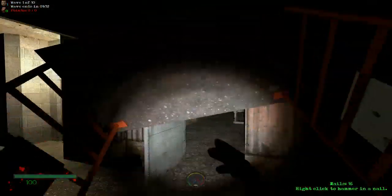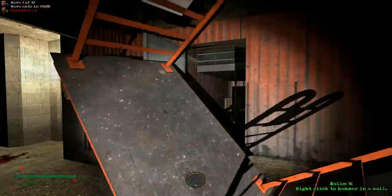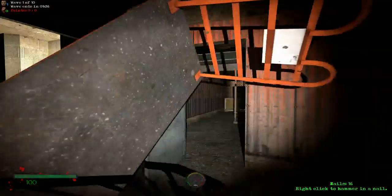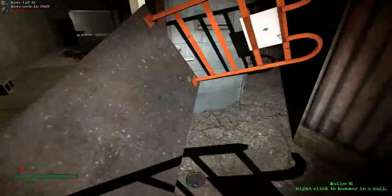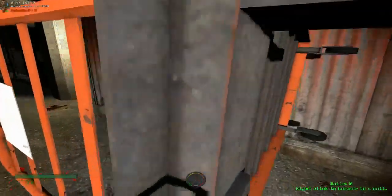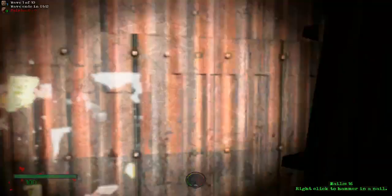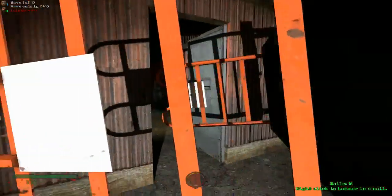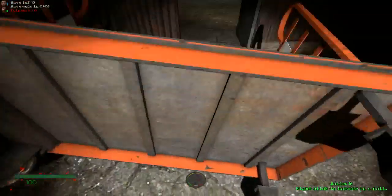First off is Alt. You press Alt when you're holding a prop and you move your mouse, and you can move it in any way possible. Since this cart is bigger than this door, you'd use Alt to try and fit it through the door as easily as possible. You can use just your mouse and not Alt, but it's much harder since you can't rotate it.